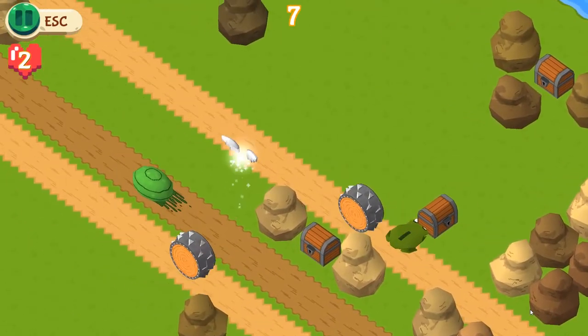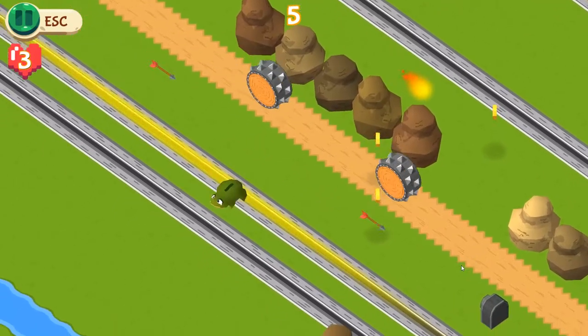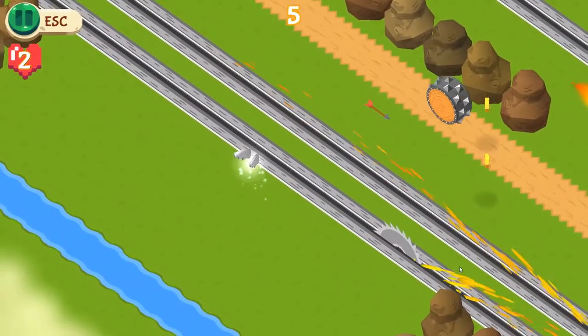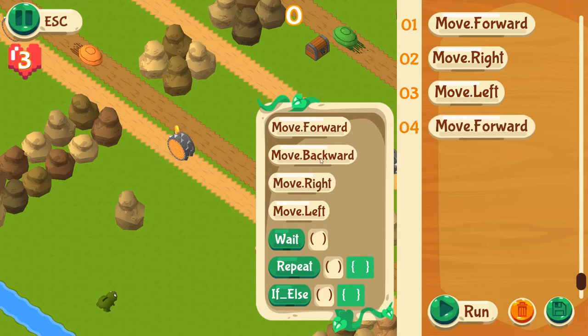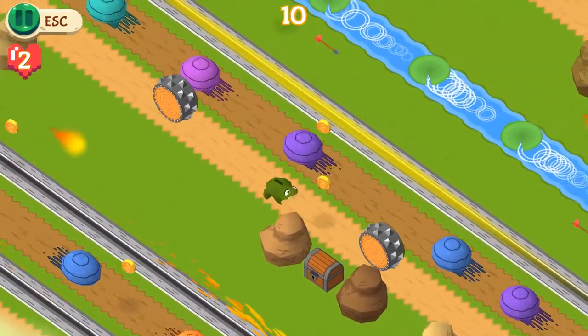It's definitely not easy being green. You can't even cross the road without having to dodge arrows, saws, fireballs, and all kinds of things trying to squish you. In Frog Squash, you can hack your frog's AI to see how far you can get, master the roads, and snag as much loot as possible.